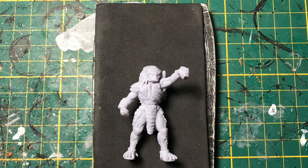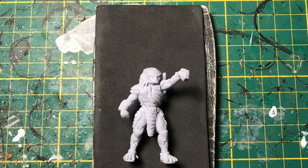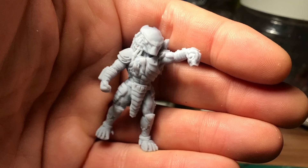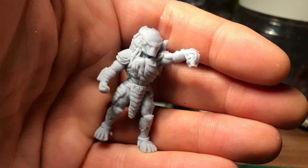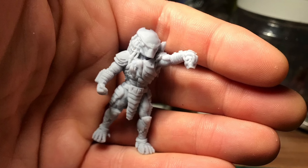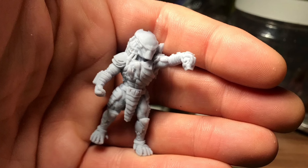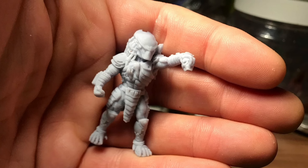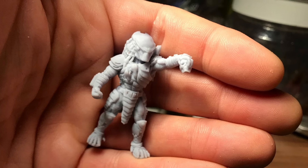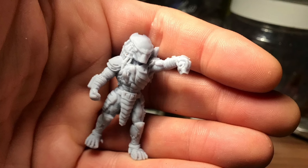Es ist ein Predator, den ich noch in einer Kiste gefunden habe, die ich rumfliegen hatte. Da habe ich mir gedacht, irgendwie für irgendwas musst du den benutzen, weil das ein ziemlich cooles Modell ist. Ich bin dann auf den Trichter gekommen, dieses Modell zu benutzen und den als Kroot zu spielen in meiner Tau-Armee.